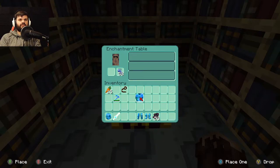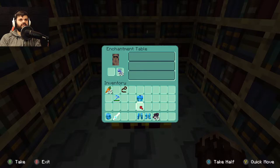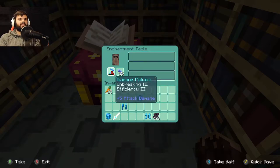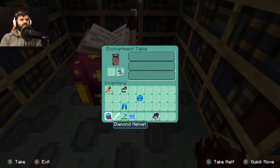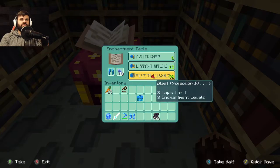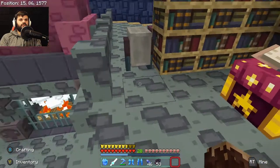I'm not gonna do the chestplate because we're gonna be getting our Elytra hopefully soon here, and that's gonna end up replacing this anyways. Unbreaking 3. I'll take it — Unbreaking 3 and Efficiency 3. What you got for boots? Protection 4. Hell yes, and Unbreaking 3. We're getting some good enchantments here. Respiration and Unbreaking. Plus Protection. I can deal with it. Unbreaking. We'll roll with that.